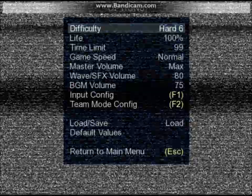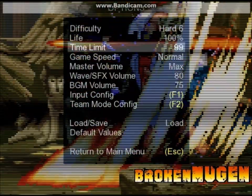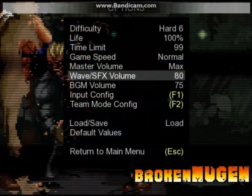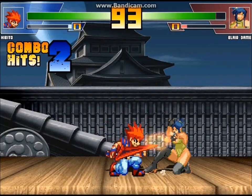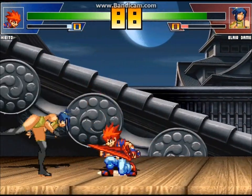Lastly is the options menu — it's not really a mode, it's just a place where you can change settings. Options include difficulty, life, time limit, and other settings that can make the game more enjoyable for you. So that covers the basics of what MUGEN is and the game modes it offers.